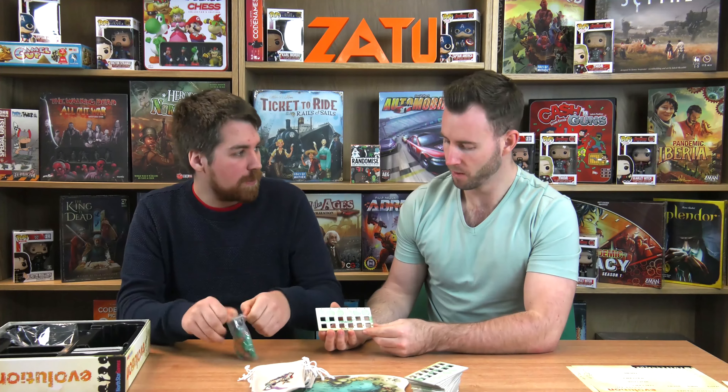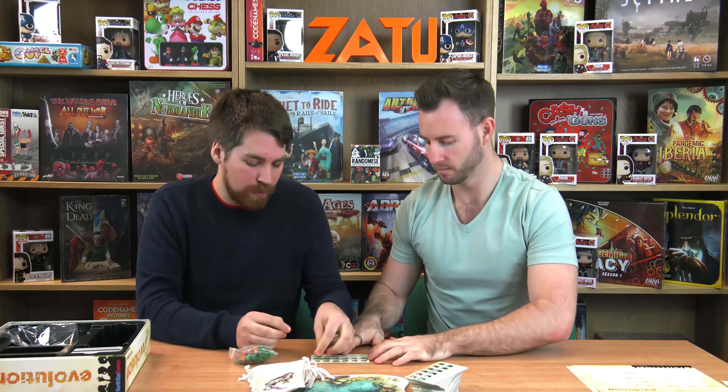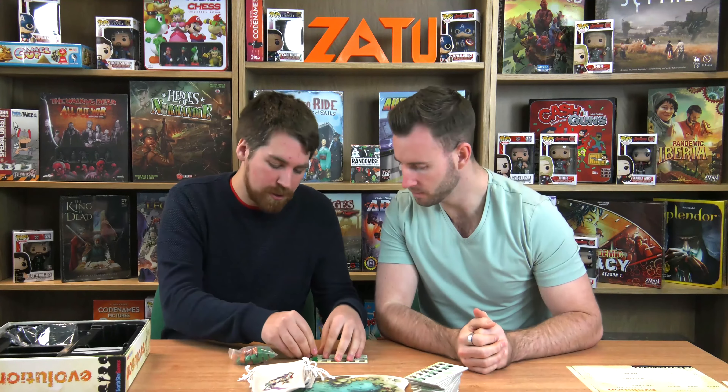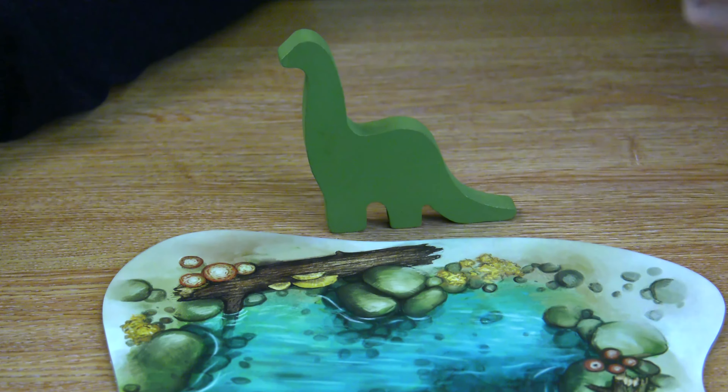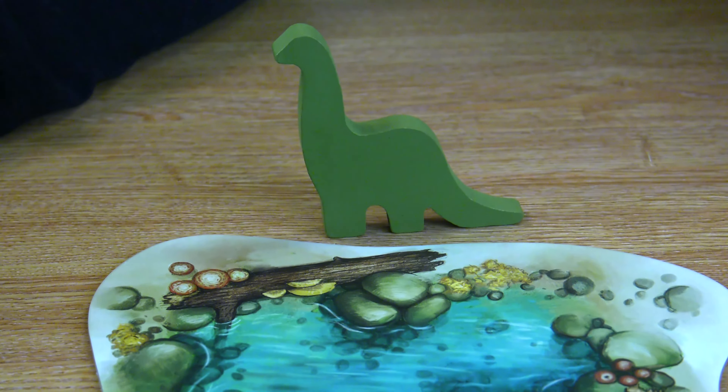The cubes are literally just for moving up and down these species boards — for example you have one for body size and one for population. This is the first player marker, and what a mighty first player marker it is — I guess it's a Brachiosaurus. It is worth mentioning this game was mentioned in the Nature Journal for its ability to help teach kids about the ecosystem, so that's quite a nice little feature.